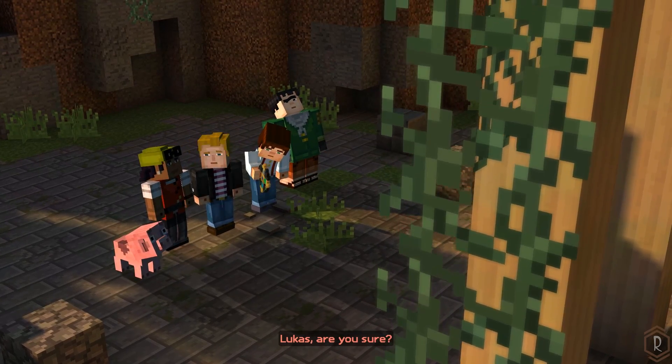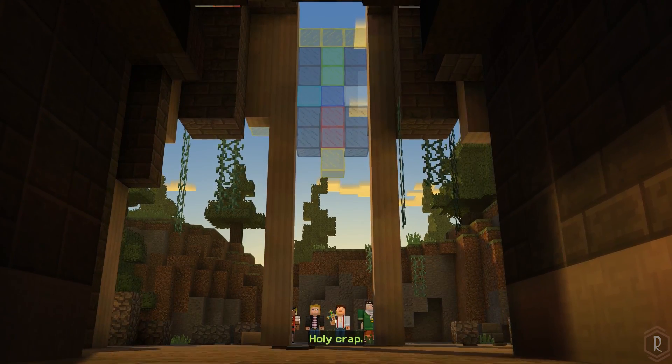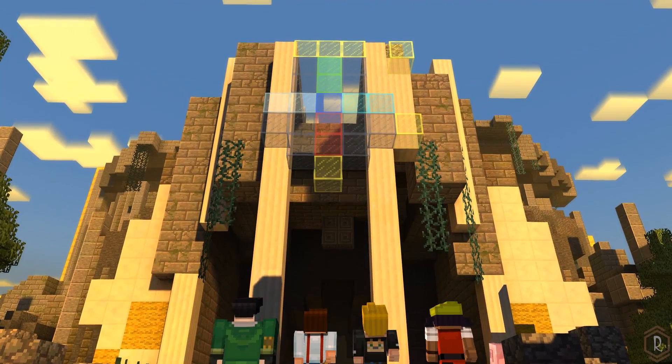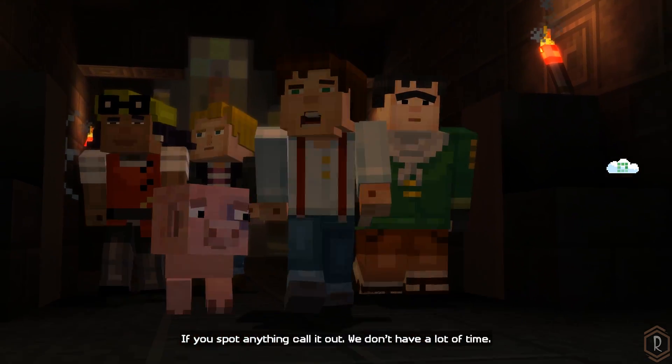Lucas, are you sure? He's right, look. Holy crap. What is this place? That's what we're trying to figure out — it's the temple of the Order of the Stone. Do you think they're in there? Let's go in and find out. Let's just all be careful, okay? If you spot anything, call it out. We don't have a lot of time.